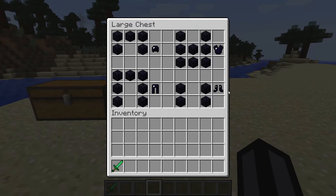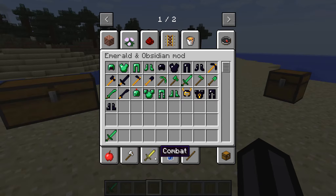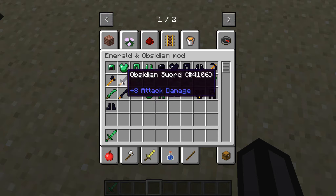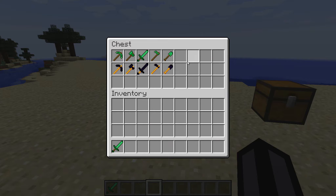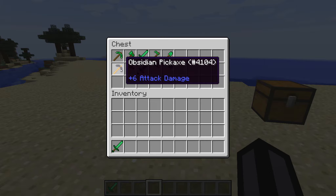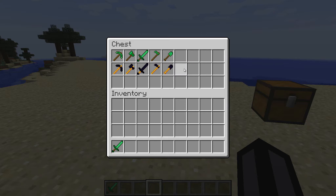Obsidian Armor is stronger than Emeralds, though for some reason I can't see how strong it actually makes me right now. It also has these tools. The normal recipe will replace diamonds with emeralds, and in this case replace diamonds with Obsidian Blocks and replace sticks with blaze rods, and that will give you these extreme tools.